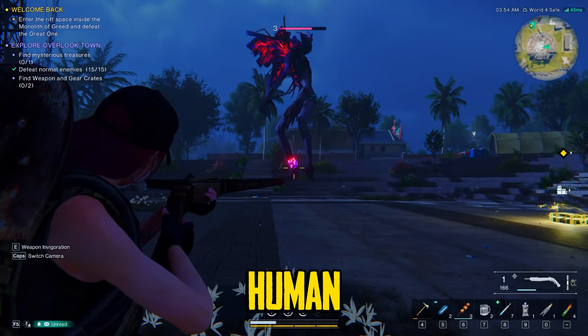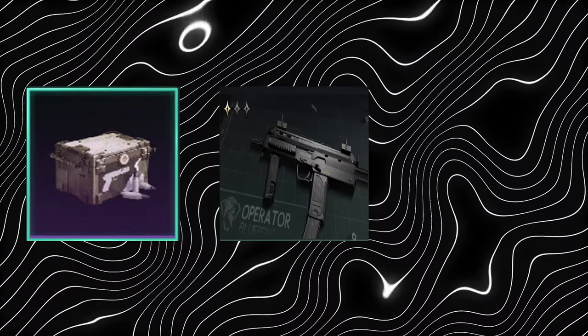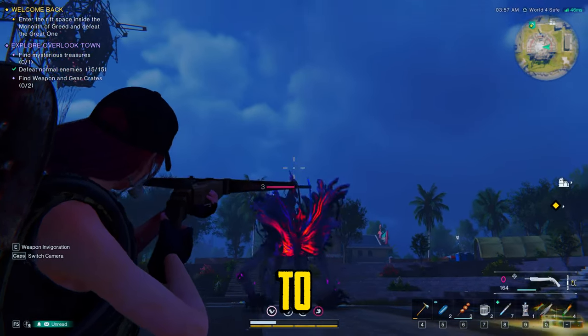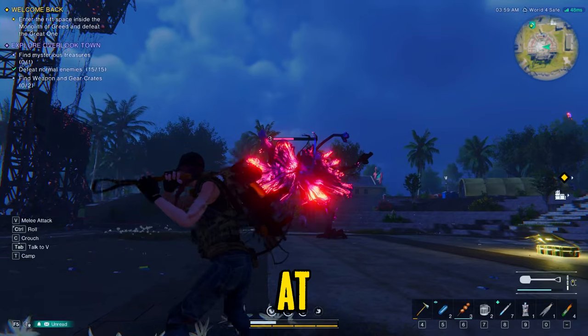Want to dominate Once Human? You're going to need weapons and arsenal. You're going to need bullets, blueprints, and mods. Today, I'm going to break down everything you need to know about weapons, how to upgrade them, how to craft them, and all that. So without further ado, let's jump into the menu and take a look at the weapons.